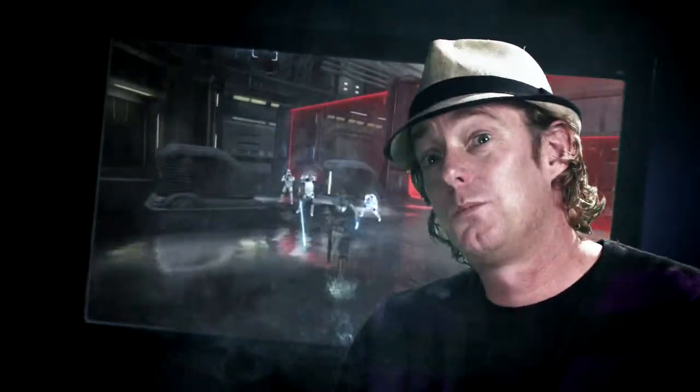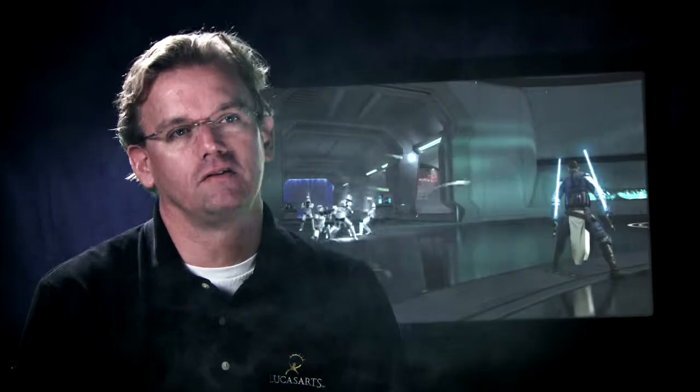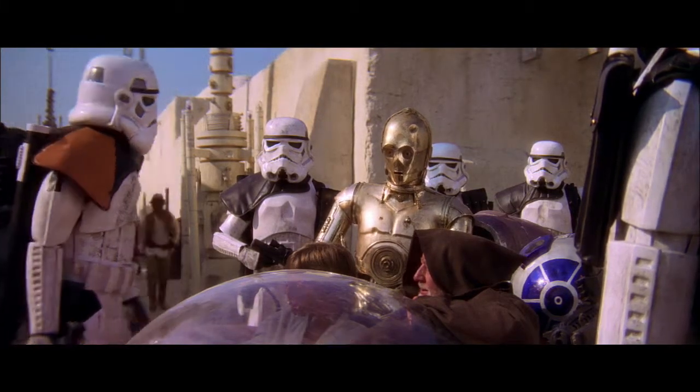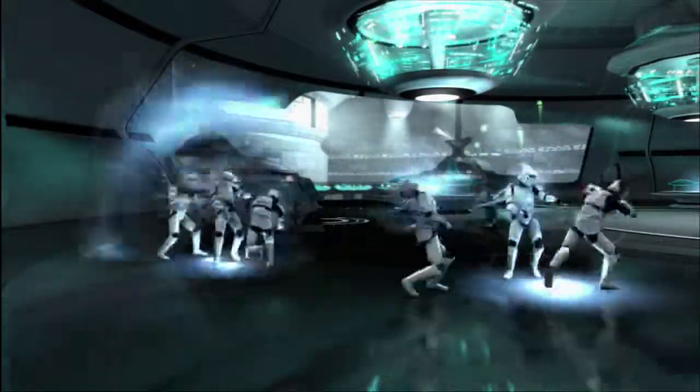We've also added some unique Force powers that didn't exist before. We have a brand new Force power in the game, which is sort of an Unleashed version of Jedi Mind Trick. We've reimagined it for the Unleashed franchise — these aren't the droids you're looking for. We took it to the next level. You basically get a trooper and turn him into your ally, and what he'll do is turn around to attack other troopers. They actually might get so confused that they'll try to commit suicide.